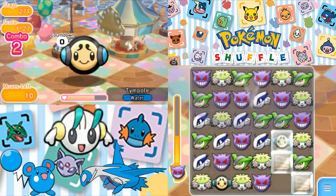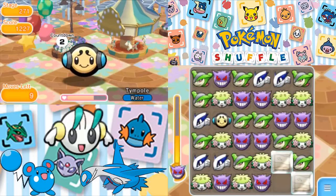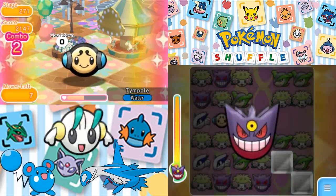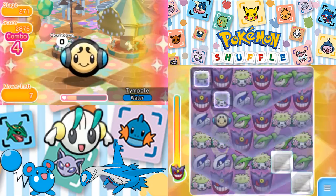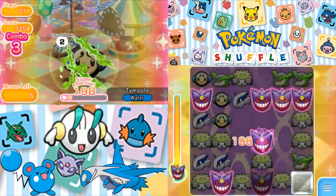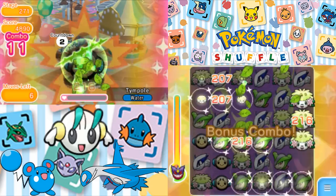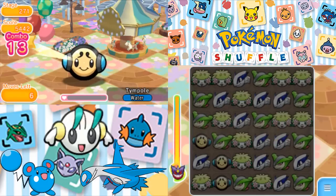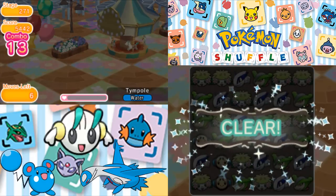Now I think I want to get that Mega Evolution off. There are more Tympoles in the field, so let's just get rid of them with Lugia. We have the power of 4 plus we can go for. Now I just want to get that Mega Evolution off — we're going to get it off and probably be able to get some combos. There are still some Tympoles there, but this thing has low enough health that itemless we're going to have no problem beating it. We are going to take down that Tympole with 6 moves remaining.